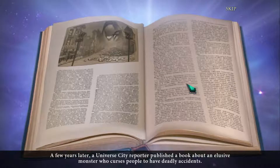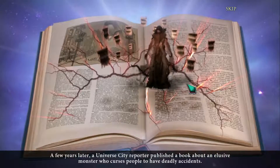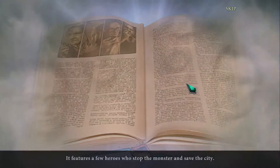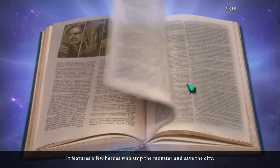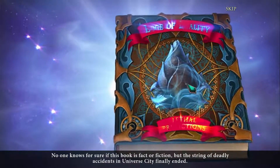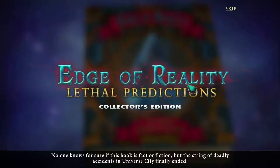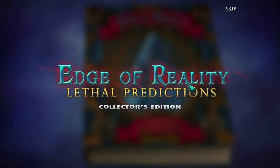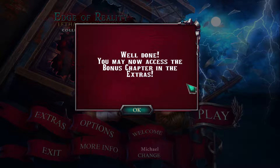A few years later, a Universe City reporter published a book about an elusive monster who curses people to have deadly accidents. It features a few heroes who stop the monster and save the city. No one knows for sure if this book is fact or fiction, but the string of deadly accidents in Universe City finally ended. That is totally a true story — I was there, it happened. Anyway, that's it for Edge of Reality. I'm going to continue on with the bonus chapter in the next video.